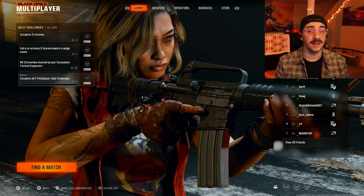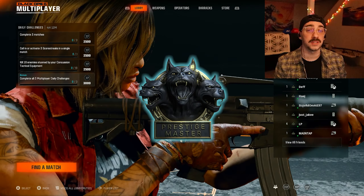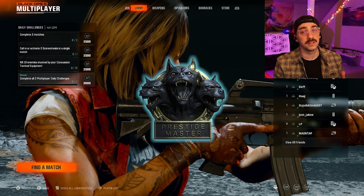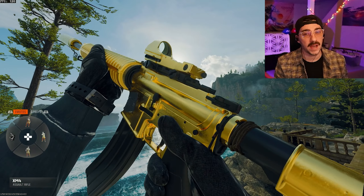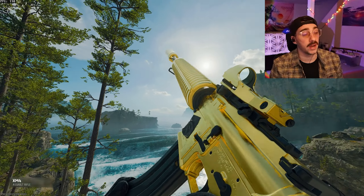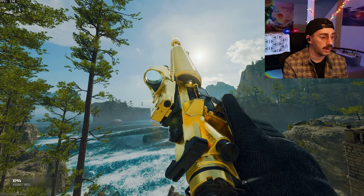Black Ops 6 is finally here and we're gonna be trying to get master prestige and unlock all the camos. Today we're gonna start with the ARs and SMGs and just try to get gold as fast as possible, giving you guys the most tips in terms of how to get it the fastest and just try to unlock all the challenges.